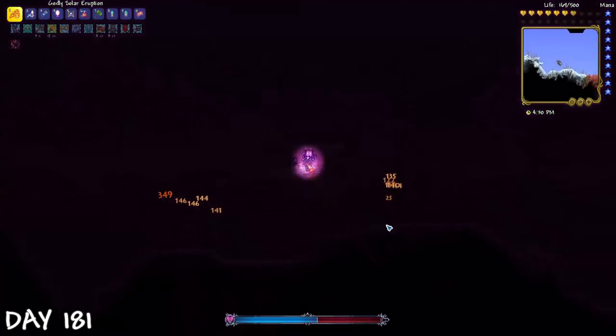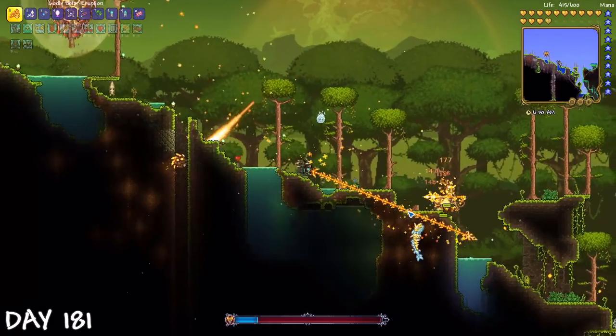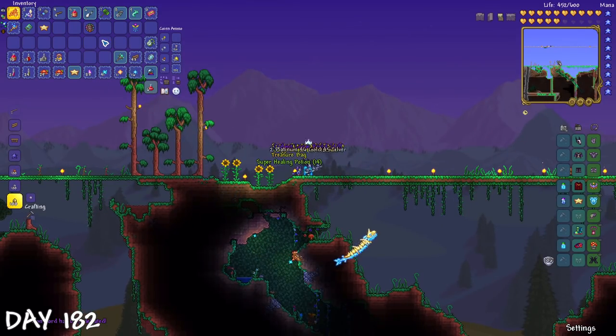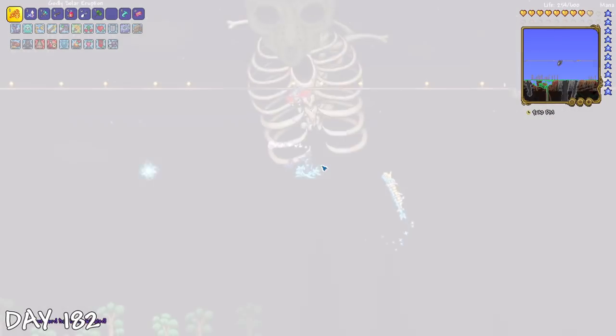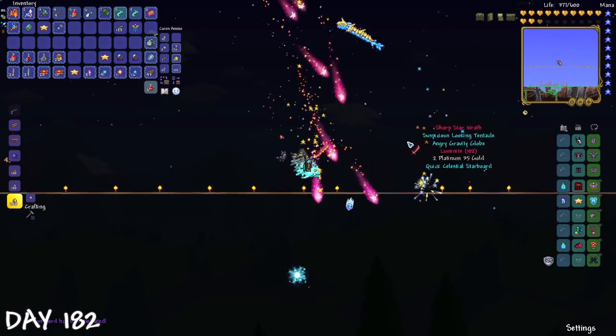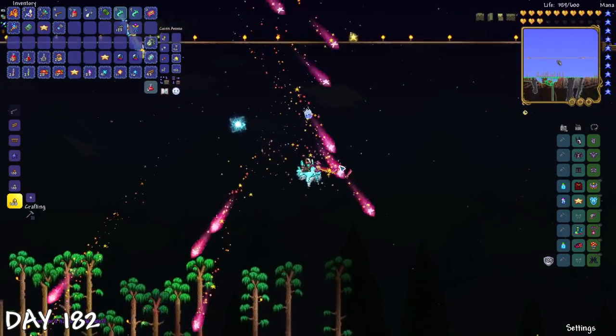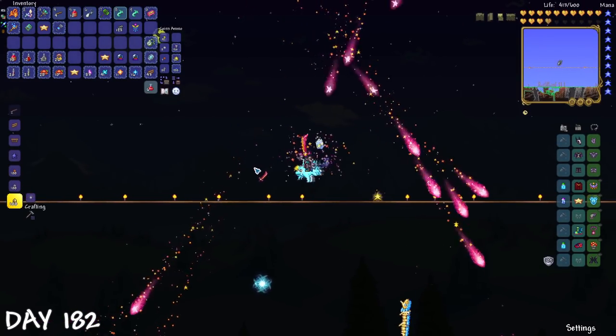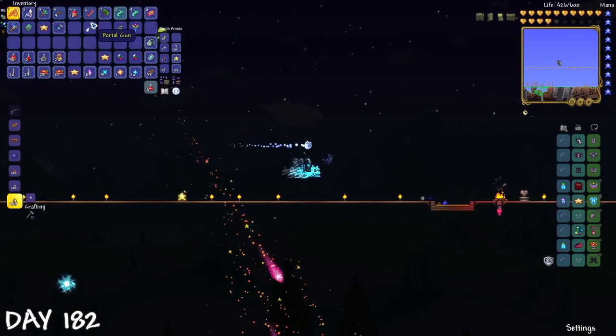It was time to try and get the Zenith. First kill, I got the Lunar Flare. Second kill, I got the Lunar Portal Staff. Third kill, we got one of the swords we needed — the Star Wrath. The thing I'm worried about wasn't this sword but the Meowmere. That sword took so long to get in the original 100 days. So hopefully that won't repeat itself.